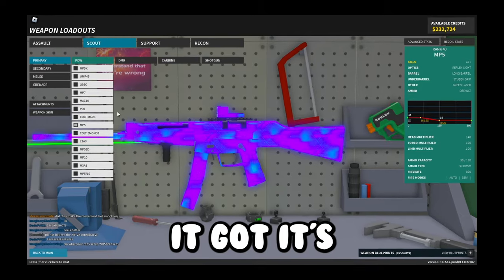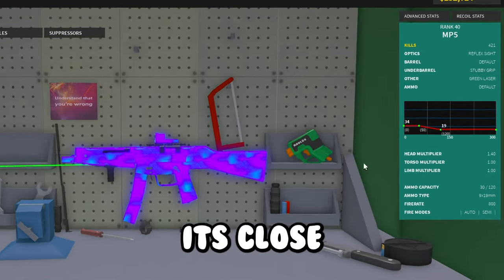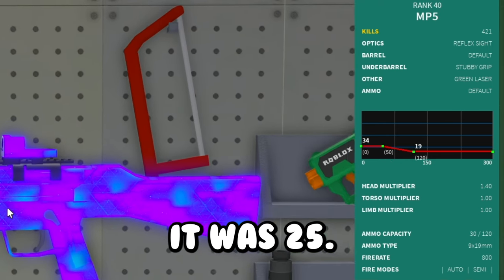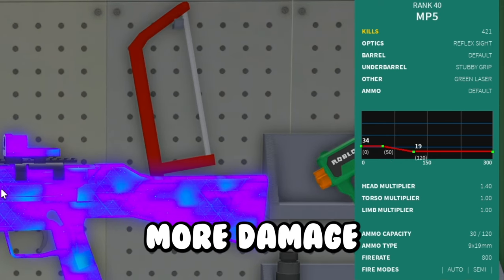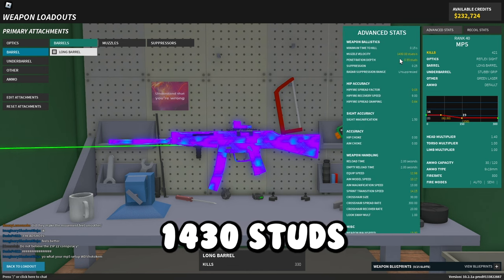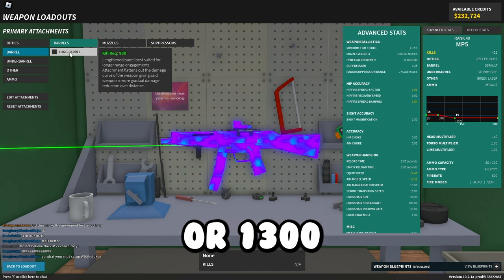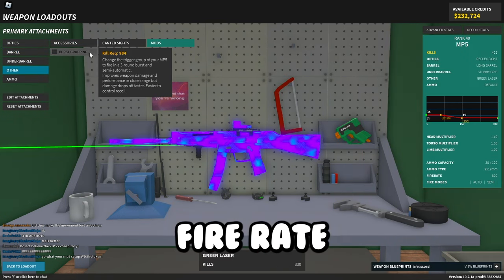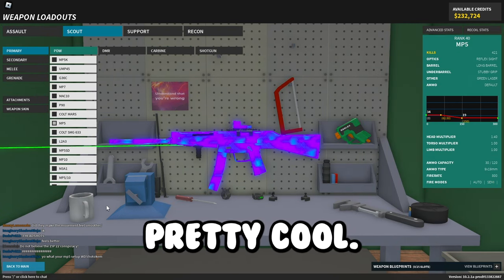Next is the MP5. It got its close range increased to 50 studs from 25, so you'll be doing more damage at close range. It also got decreased velocity — now 1,430 studs, or 1,300 without the long barrel. With the burst grouping, fire rate was changed to 850.